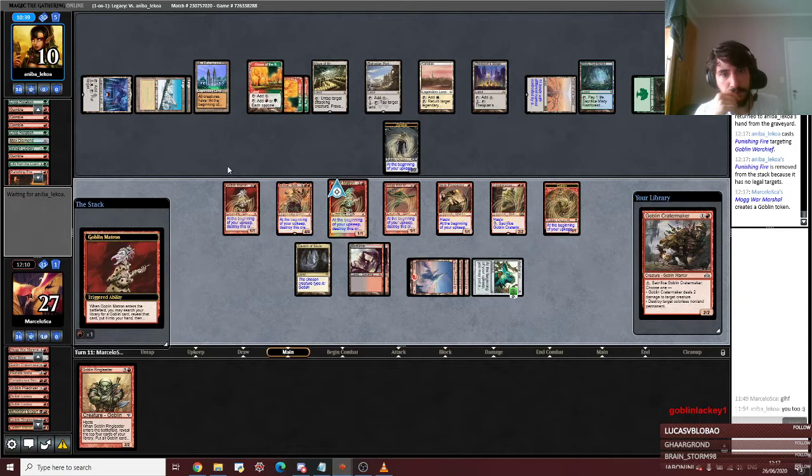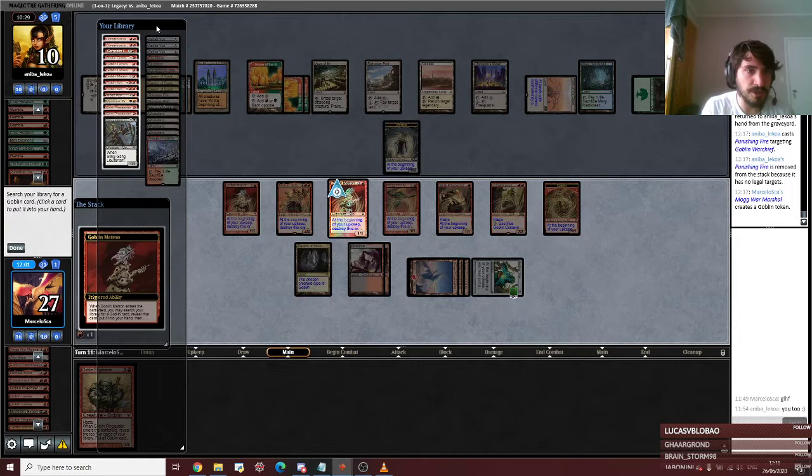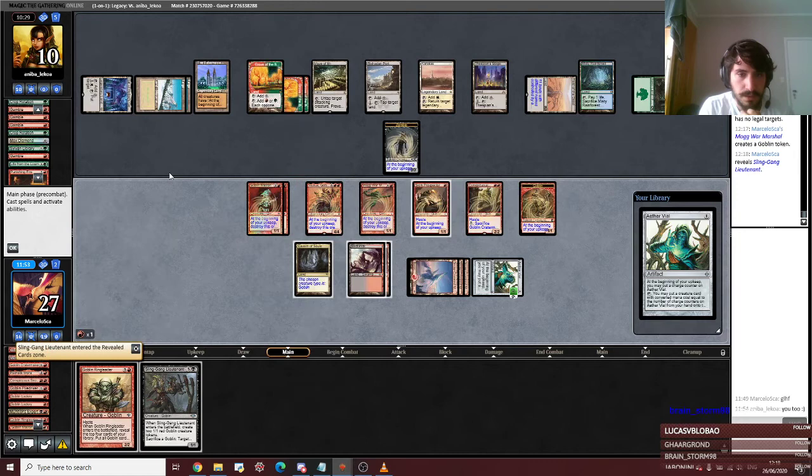Even if they do — one, two, three, four, five, six, seven, eight, nine — it's not lethal. They can probably fetch another... oh, they have two Tigresses out. So maybe this doesn't fetch red, because they usually don't play Volcanic.